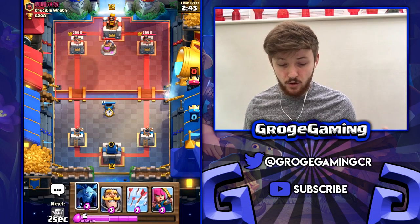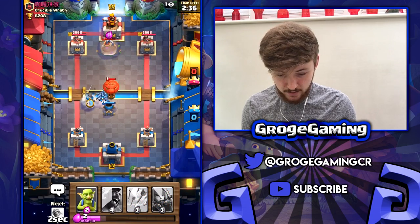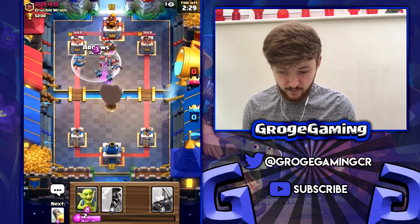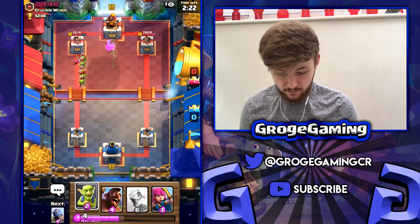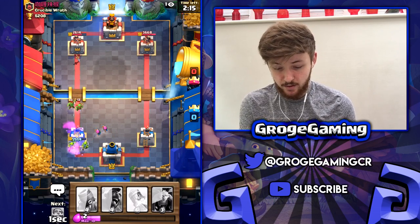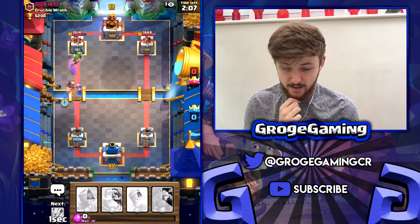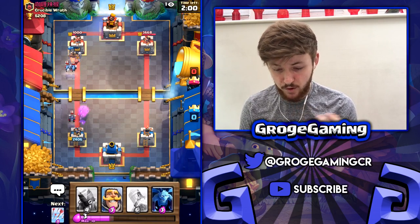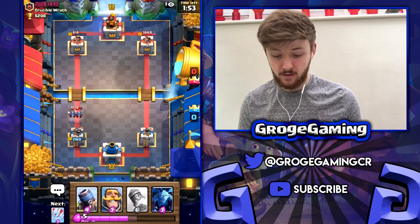Good luck — Crucible Wrath are always really good players as you've seen in previous videos, they've handed me a pretty fat loss before. Again with the horrible starting hand — no rocket, no hog rider, can't punish. Let's just see if we can get a pretty nasty little push coming in. Seems worth it just about — hopefully he doesn't come in with something. We won't take too much damage there. We want to probably send in the hog and hopefully the hog gets targeted.